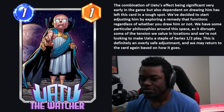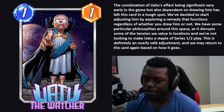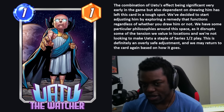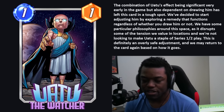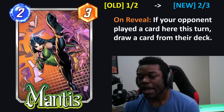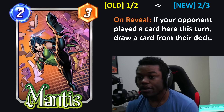Not a crazy change. I don't think this affects the metagame at all — these first two changes haven't affected the metagame at all. Now we have some changes that may affect the metagame: Mantis, Cable, and Maria Hill are all getting some power adjustments, and Maria Hill is also getting an ability change. Mantis is going from a 1-2 to a 2-3. This card doesn't see too much play — I sometimes see it and I'm always wondering why.